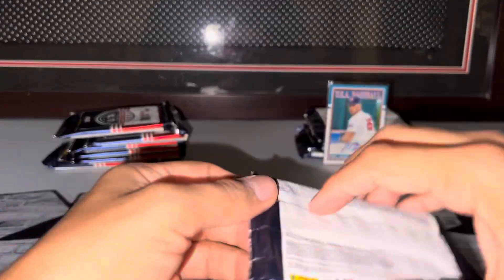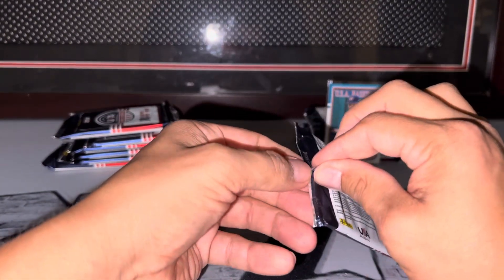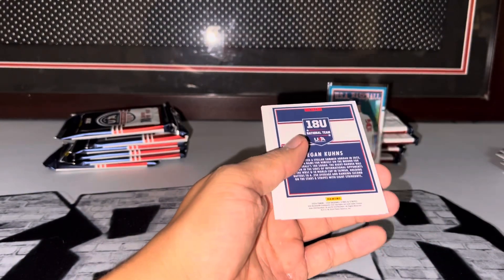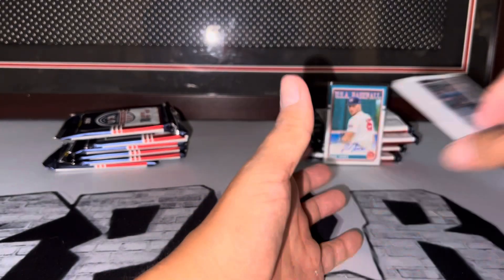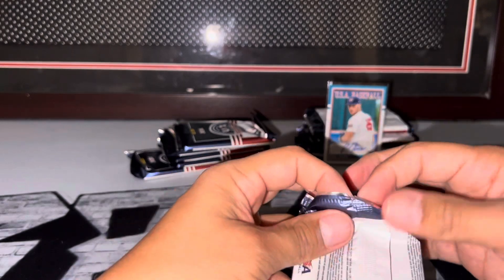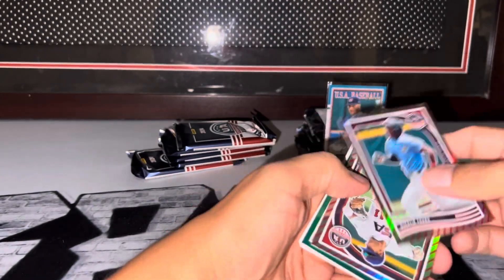Quentin, Kalen, Evan, Andrew, Cam, Jackson. Tatum, Michael, Kyle, Teagan. Alright, two packs, two boxes left. So that's four autos — I could get six. I have hit a memo that I'll show you when I do a recap of all my hits. Seaver again, Quentin, Dean, Chase, Jace, Kyle Elliott, the national team. Wade, Dane, Ethan, Edward, Manny, Connor.